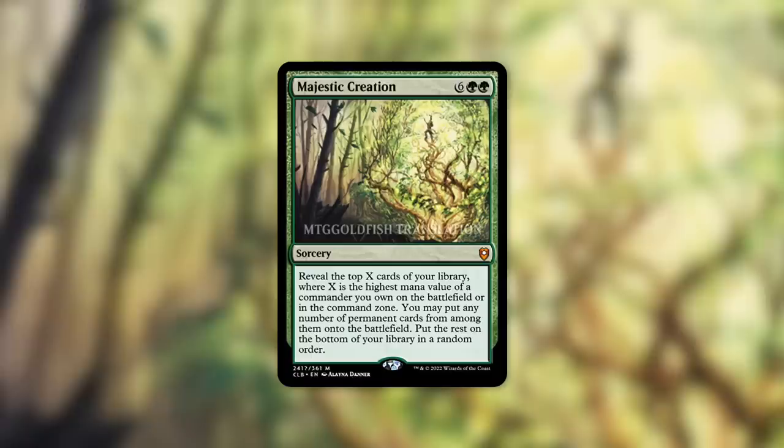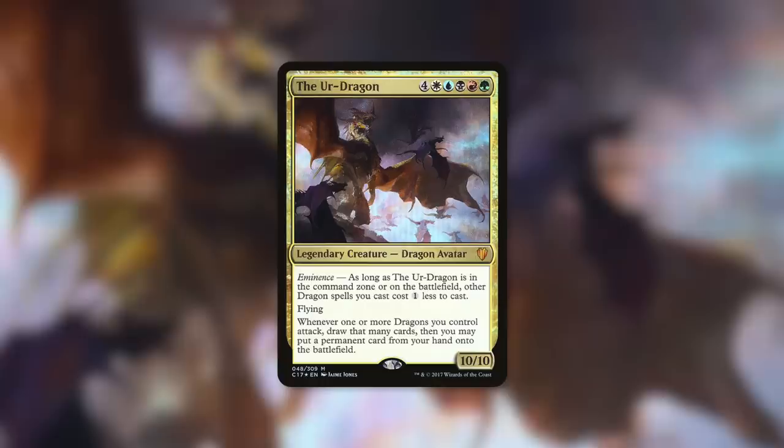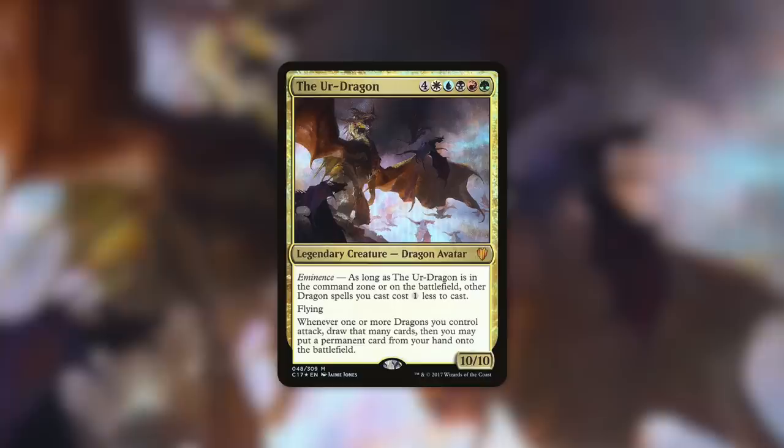This card benefits you more and more the higher the converted mana cost of your commander. There are some spicy commanders that would really like to utilize it. The first one to come to mind is The Ur-Dragon — a 10/10 Dragon Avatar for four plus WUBRG, so nine mana total. It has eminence: as long as it's in the command zone or on the battlefield, other Dragon spells you cast cost one less. It has flying, and whenever one of your dragons attacks, you draw that many cards and may put a permanent card from your hand onto the battlefield.